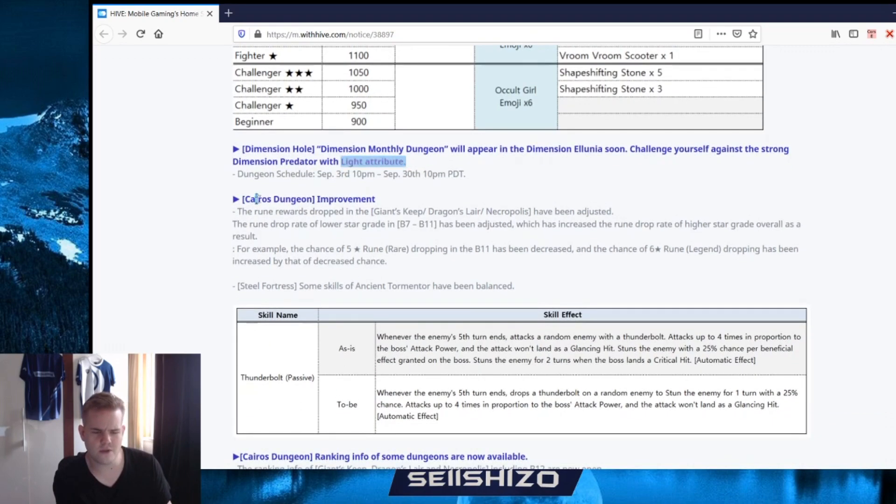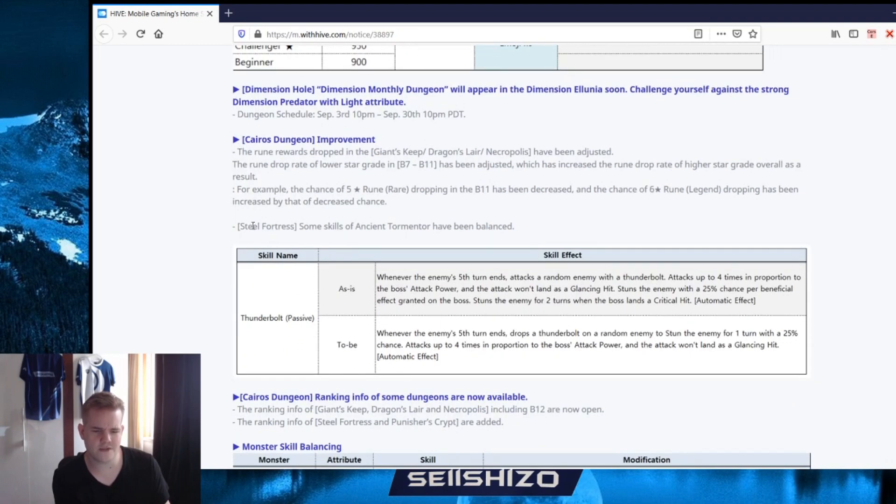Kairos dungeon improvements - it's just B7 to B11, so yeah people in the update notes were like oh more improvements, but it's just for people to get to B12 easier. Also for people who can't farm B12 it's a good option to go back to B10 or B11 - that's pretty nice.